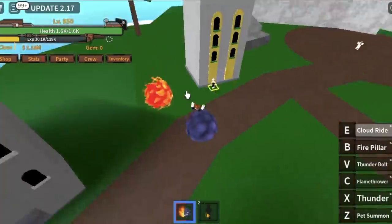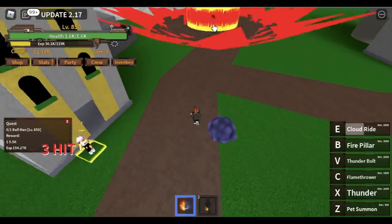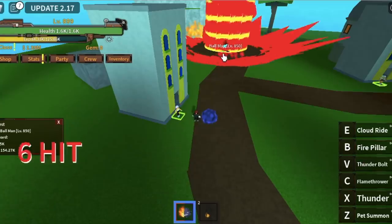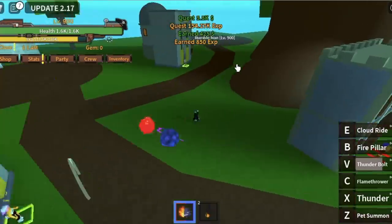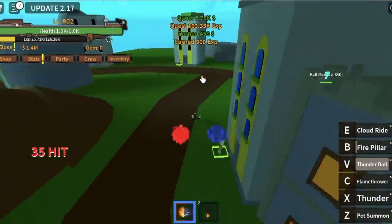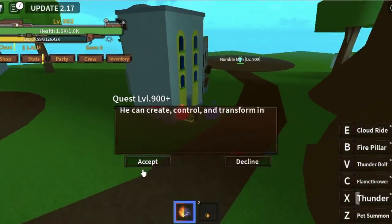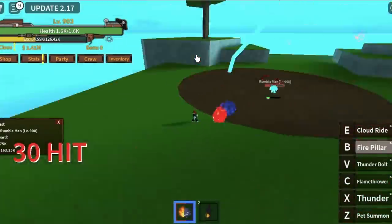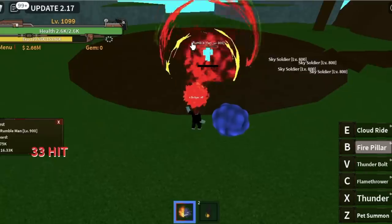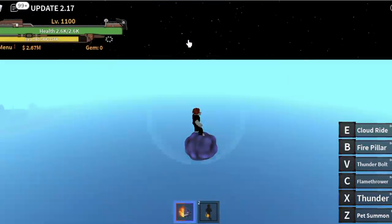So guys, when you reach level 850, you can now head again to Sky Island and start defeating the Ballman. This will be fast again because the spawn time of this mob is really, really fast. The goal here is to reach level 900. After reaching level 900, you can start defeating the Rumble Man along with the Ballman. After defeating the Rumble Man, go back to the Ballman, then go back to the Rumble Man. You're going to stay here until you reach level 1100. But when you reach level 1050, stop defeating the Ballman and just focus on the Rumble Man.